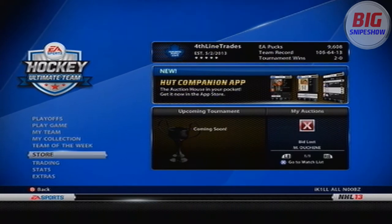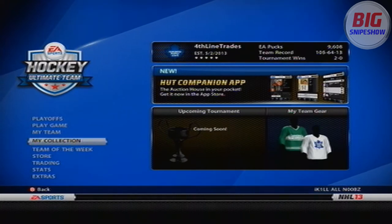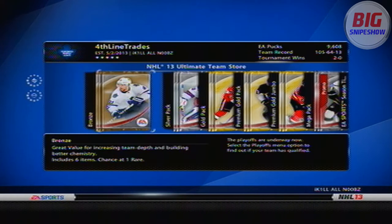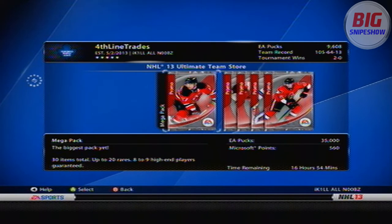I got all these Microsoft Points from Xbox Live Rewards, and the pack is based on the Chicago Blackhawks and how they won the Stanley Cup — it's just their full roster. You have a chance at getting one of those players in the pack, so it's a Mega Pack. It's 560 Microsoft Points, the biggest pack yet: 30 items total, up to 20 rares, 8 to 9 high-end players guaranteed.